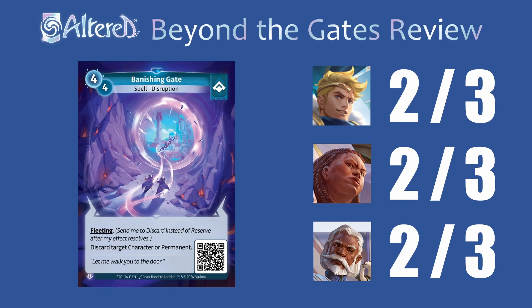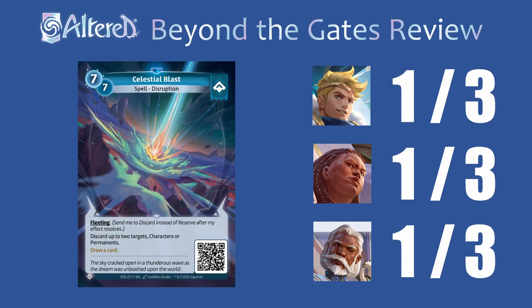Banishing Gate I think is a little bit better than people realize. Discarding the card is a lot better than sending it to reserve — for permanents, Sticky Notes hits them equally the same because it can discard, but for characters like annoying things like Robin Hood or Dracana, Banishing Gate is better to just get rid of them completely. It also is nice that it's a little more flexible. The higher cost does hurt — you're gonna have to pick which removals you want to run. This could be the one you go with in any of the heroes just because the spread can hit so many things, meaning you might not have to run as many removals overall. Celestial Blast — I don't see how you'd ever make this work. Even if you remove two things, if you're putting nothing on the board it's going to be pretty hard to win. Not a fan of this card.